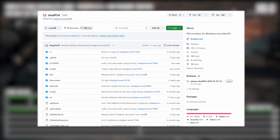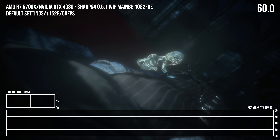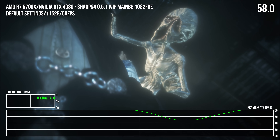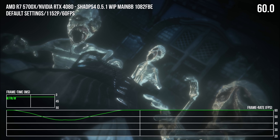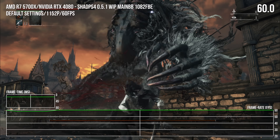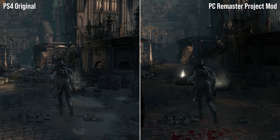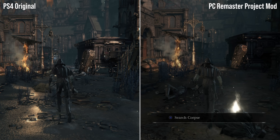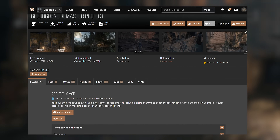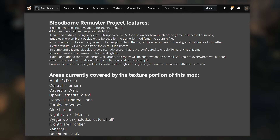Thanks to recent advances in PlayStation 4 emulation via the ShadPS4 emulator on PC, there's a promising DIY solution. ShadPS4's latest builds have gone from strength to strength, and as of version 0.51, the game is almost entirely playable crash-free from start to end. 60 frames per second is now viable, and this emulation approach also opens the gates to enhancements via ReShade mods, texture boosts, improved lighting, and more — including the Bloodborne Remaster Project mod by FromSoftServe.